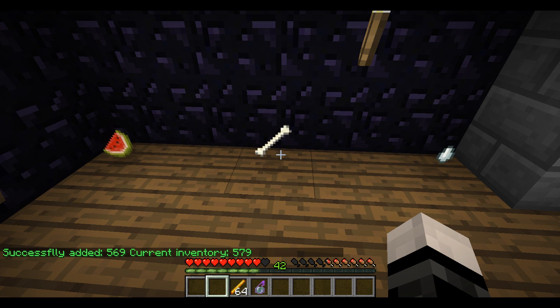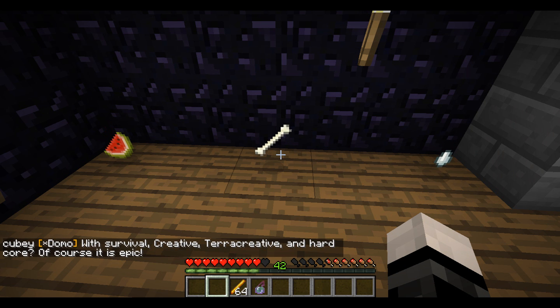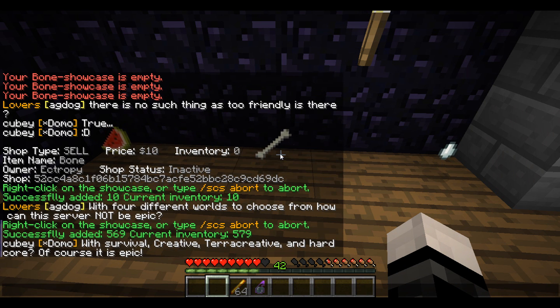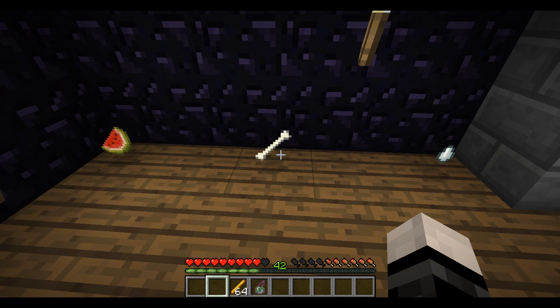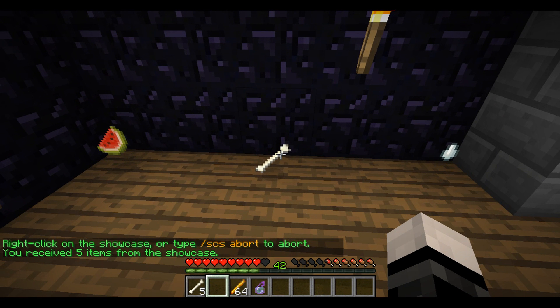Now I might want to hold on to a few of those bones for later, and I can easily remove a few just by typing slash scs git and then 5. So let's say I just want 5 — right click, and I received 5 of my bones back.